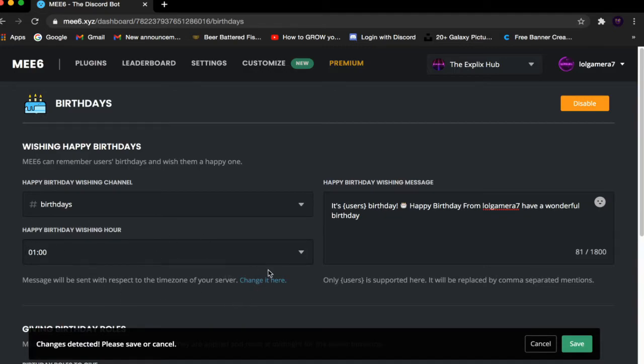Now we have the Happy Birthday Wishing Hour. Basically, on the day of that person's birthday, this sets what time you want Mi6 to wish them. For me, it's going to be 1 a.m. in the morning.